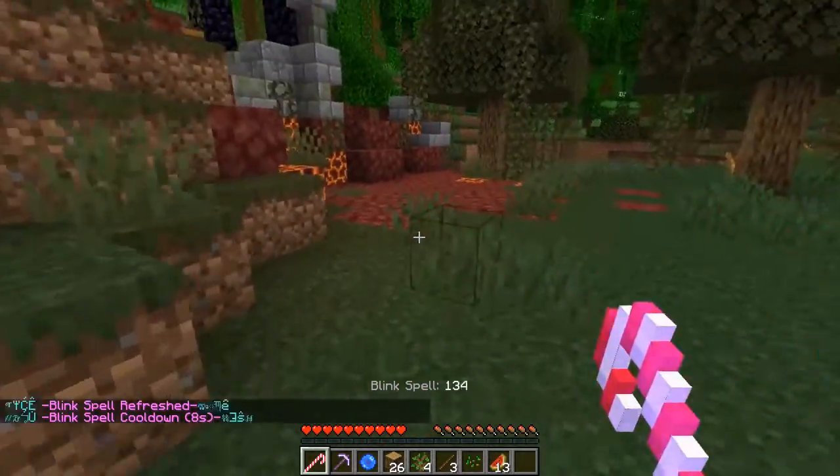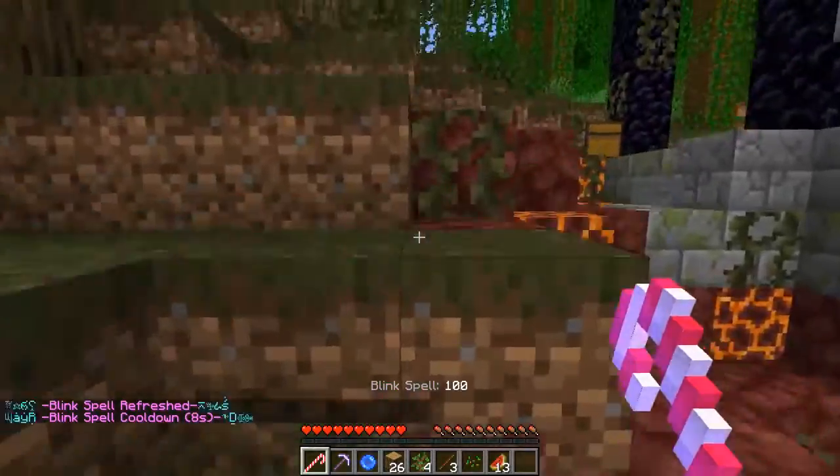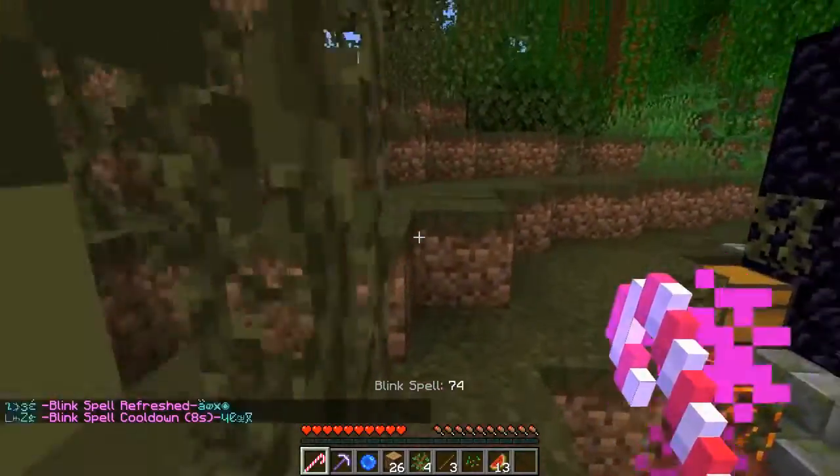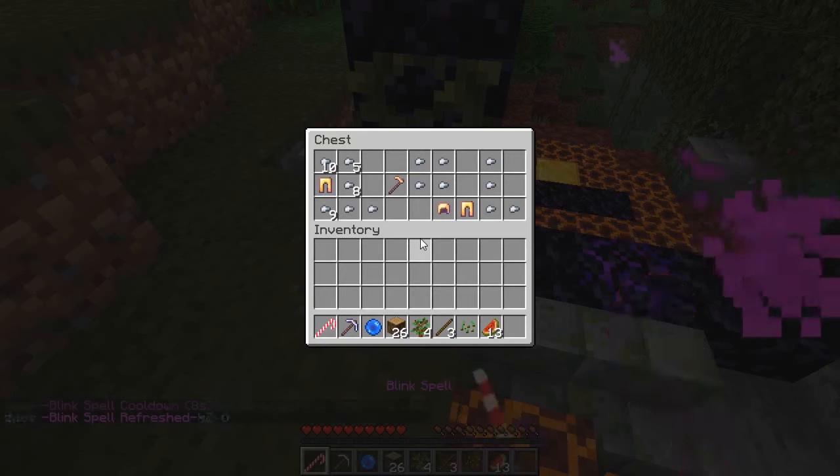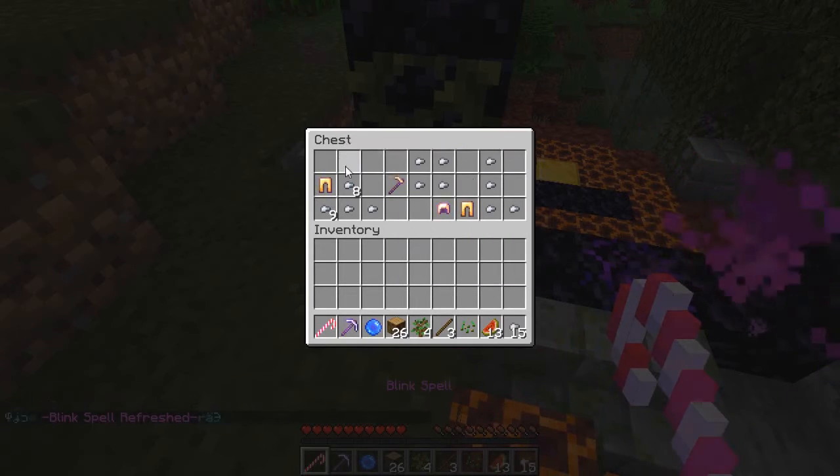Dripstone spikes — that means finding a dripstone cavern, probably. That would be... let's see... getting some iron here probably won't be a bad idea.